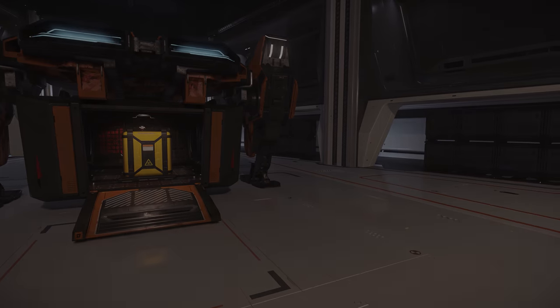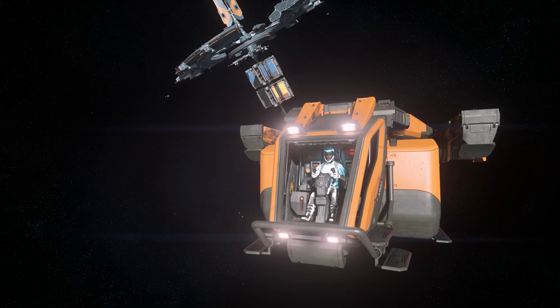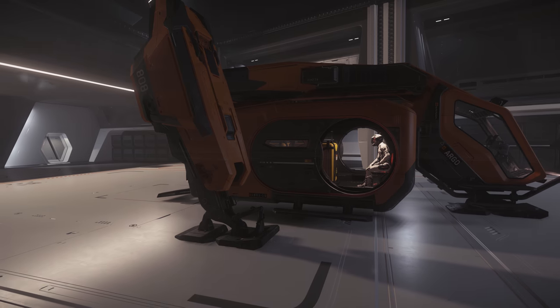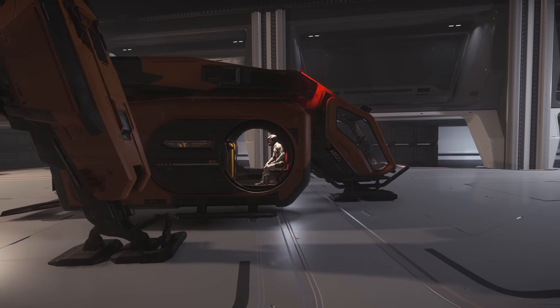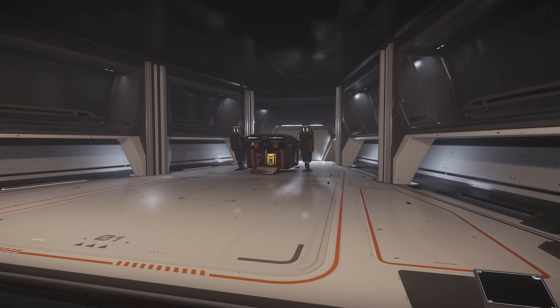Do you have cargo that needs moving? Have delivery boxes got you down? Change your fortunes with the Argo MPUV. With a cargo bay capable of loading up to 3 units of cargo storage, you can transform your hangar or cargo bay into a smaller but orange cargo bay.